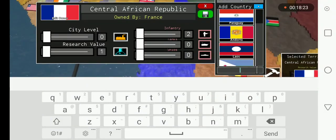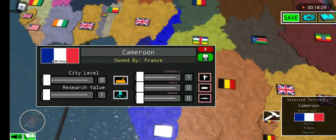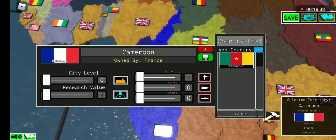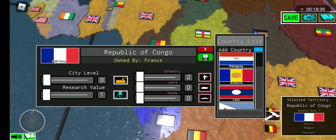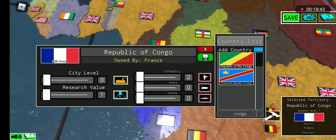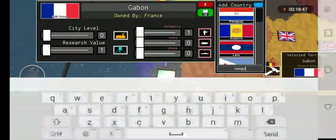Central African Republic goes exactly to it. Cameroon used to be German — type in 'K' and it comes up. Republic of the Congo — just type in Congo, and then we're gonna do the Belgian territories.